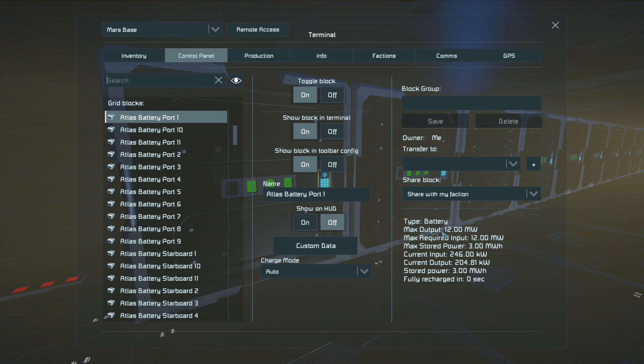The ship also has a refinery, assemblers, and O2/H2 generators, so you need to add all these things together to figure out total power draw. On this ship: 10 O2/H2 generators, two assemblers, one refinery, and eight jump drives, plus a few other bits and pieces.